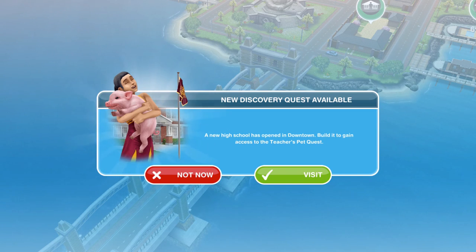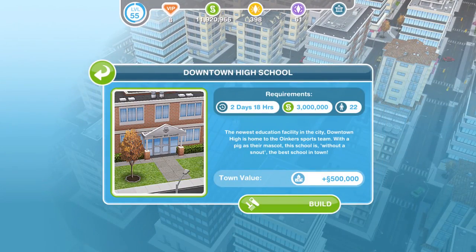You'll get a pop-up to say there's a new Discovery Quest available. Before we can take part in the quest, we have to build Downtown High. Head over to the downtown area of Sim Town. It takes 2 days and 18 hours, 3 million Simoleons, and you need 22 Sims in your town. This could be slightly different depending on how many buildings you already have.